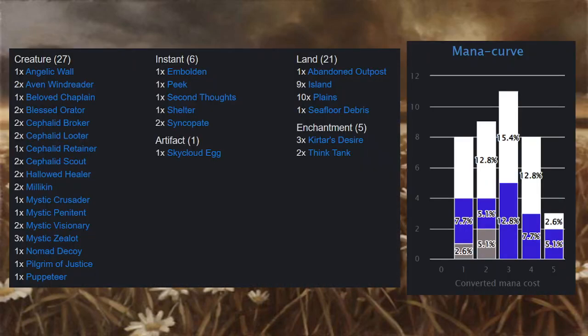So we have 27 creatures, which is a lot, 6 instants, an artifact, 5 enchantments, 21 lands, and the mana curve off to the side there. So let's start looking at some of these creatures.